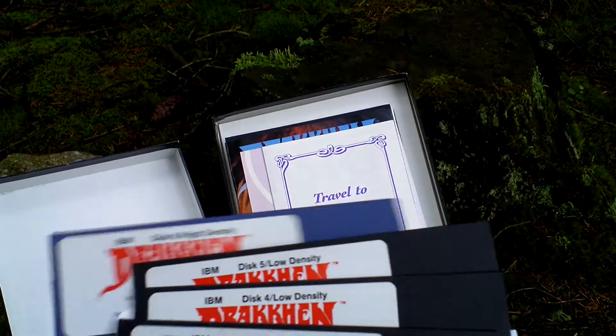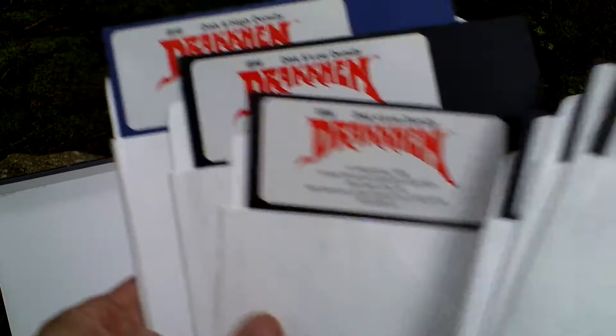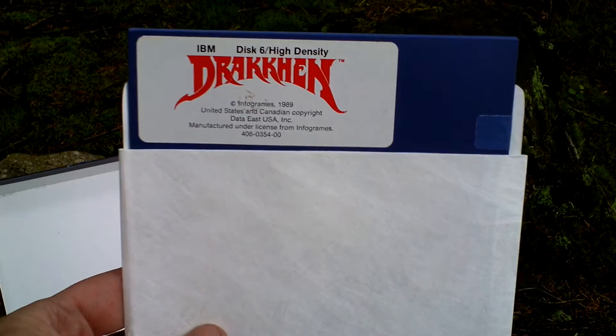This is disc one, disc two, disc three, disc four, disc five, and finally disc six which has a different color. The first five are black. The sixth disc is blue as you can see.